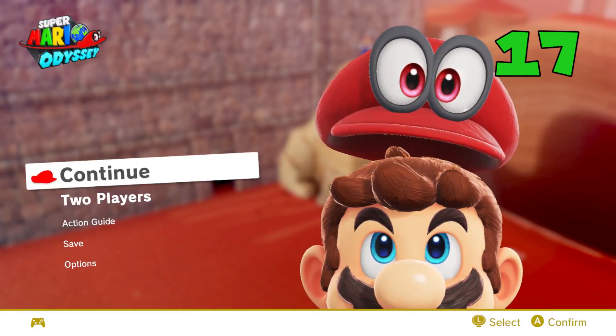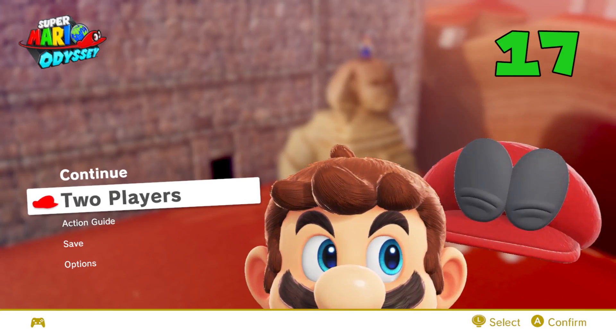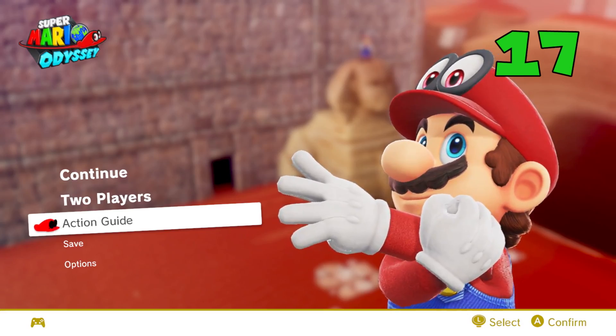When you pause the game, Mario will react differently when highlighting different options, such as splitting him and his hat apart when selecting two players, or having Mario stretch when selecting Action Guide.